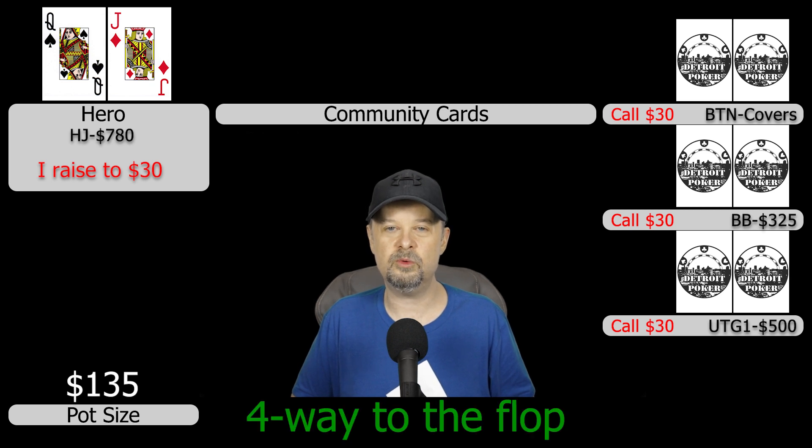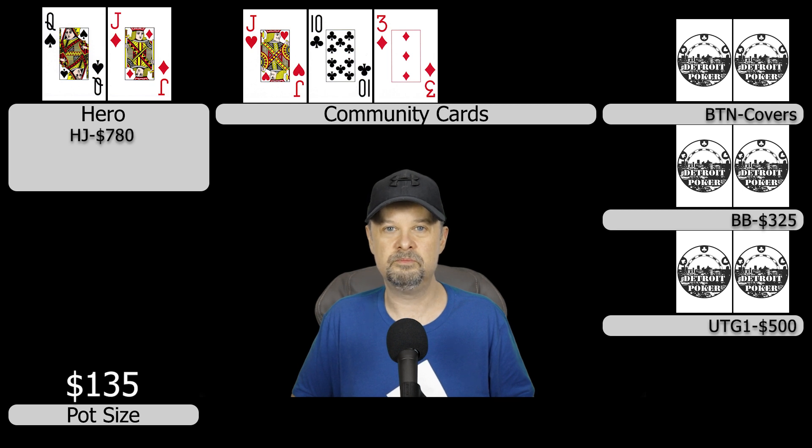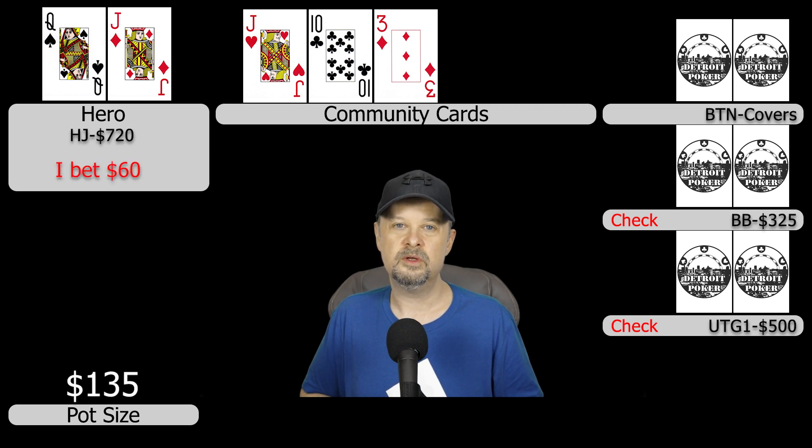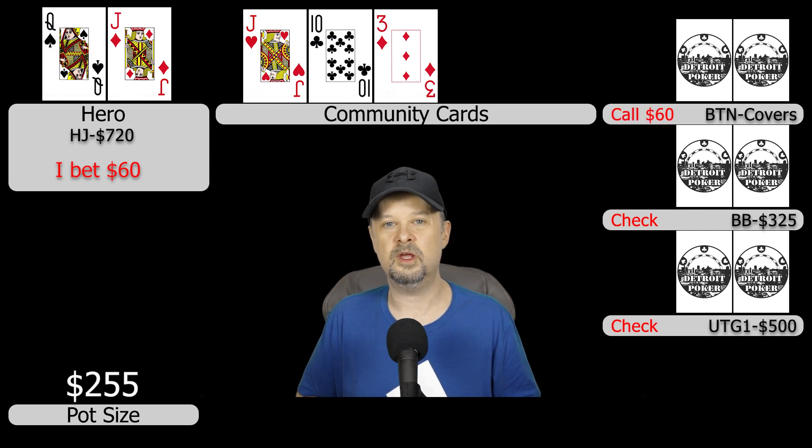The flop comes jack-ten-three rainbow. The action checks to me pretty quickly and I place a continuation bet for $60. The button hesitates a little and makes the call; everyone else folds.